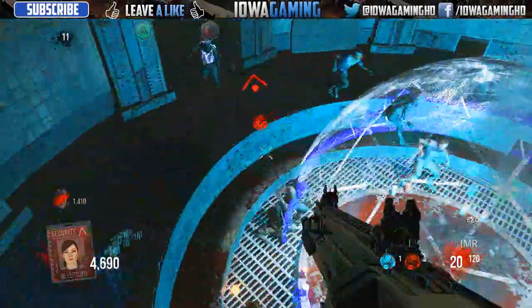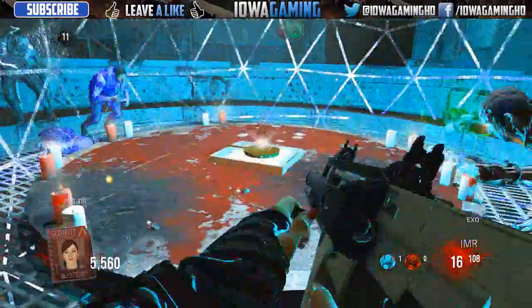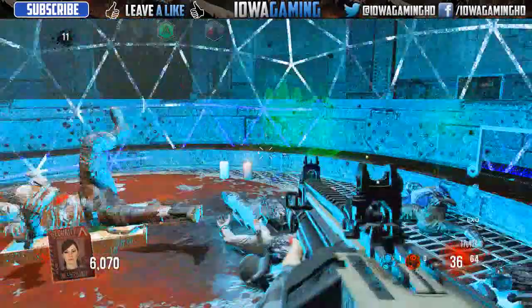So once you guys have placed down the pan on the altar, you want to just stay in here with your friends and get a lot of kills. You want to stay as close to the pan as possible, as each kill will kind of add some blood to the pan. And once it's completely done, the altar actually rises up.